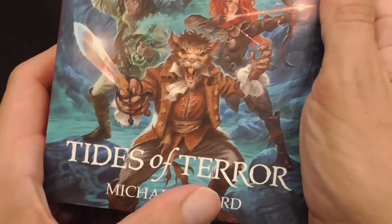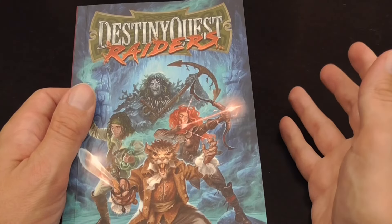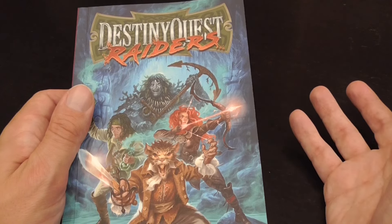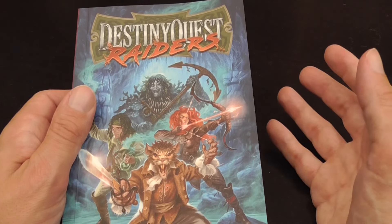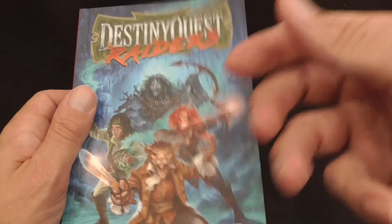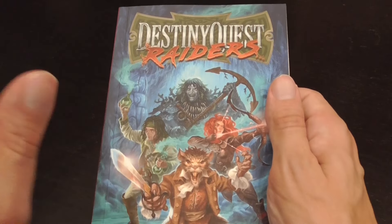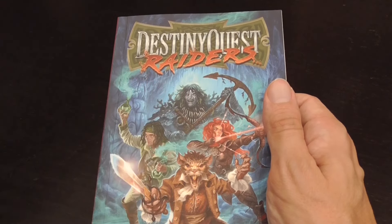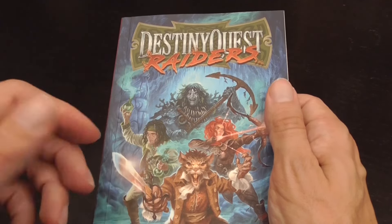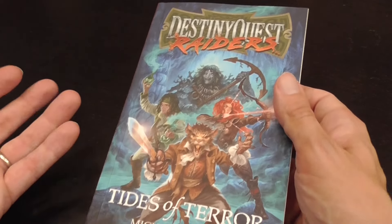Destiny Quest Raiders: Tides of Terror is a demonstration that we really are in a golden age of the gamebook. Sure, there aren't as many that come out as in the 80s or early 90s, but a lot of those were targeting very young readers, people who just churned them out because there was so much demand, and the average quality wasn't always very good. Now we have fewer gamebooks, but they're written with adult, hobby-oriented readers in mind, so they tend to be longer, more complex, with better production values and innovative mechanics.